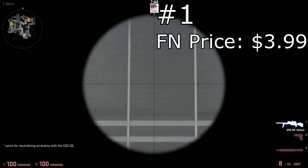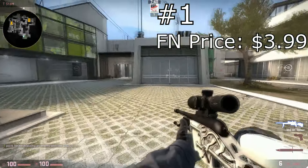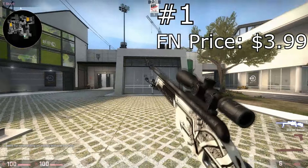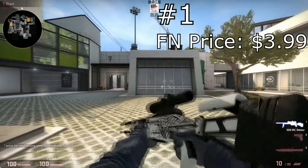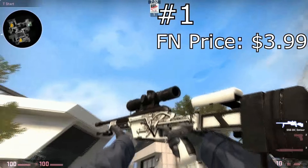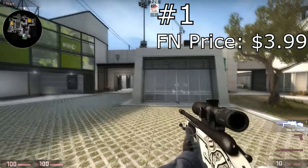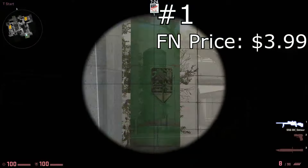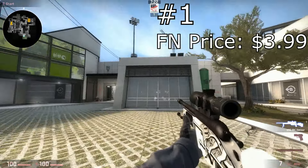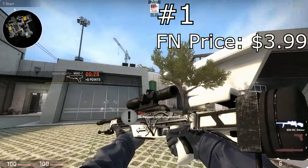And the gun that takes first place is going to be the SSG — the Scout Detour. I recently transitioned to not having all StatTrak skins and instead getting just the skins that look the best, and this is one of them — it can't come in StatTrak anyway. But this gun is freaking beautiful and it's only three dollars. I'm obsessed with this skin; the Scout Detour is easily the best and it will take first place.